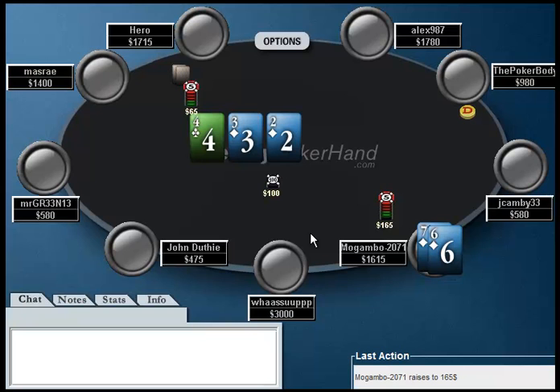Mogambo actually makes it $165, which I don't really hate. The problem with this is you're going to induce a lot of calls, and you don't really want to get called here — you'd rather just pick up the pot. Or you'd rather your opponent re-raise you to like $450, and then you can shove it on him and pick up a lot of equity that way. Whenever you have a draw like this, there is a lot of value in just picking up the pot here.